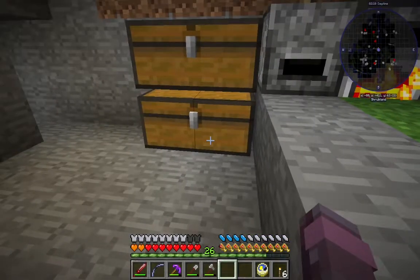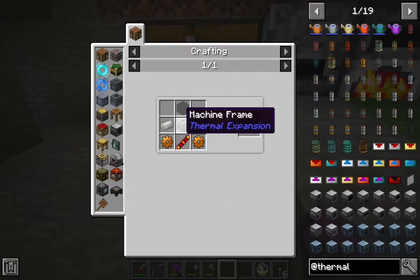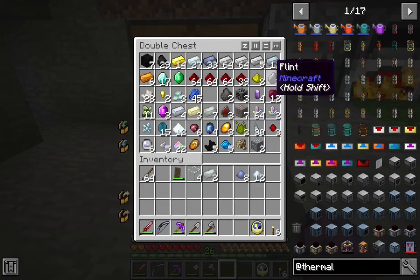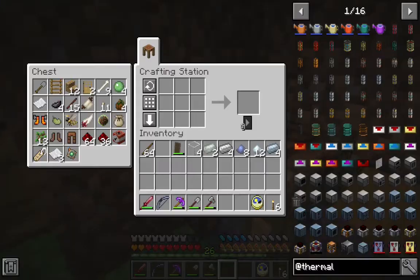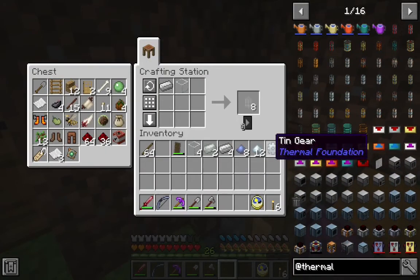The first thing we're going to need is a machine frame. We got some tin here — it's just four tin. We got the glass and I think we're going to need four iron. Let's see how this goes. We'll just make ourselves a tin ingot. Very nice. And we'll make ourselves the machine frame.